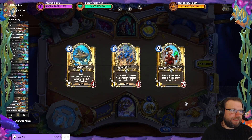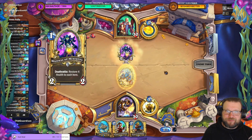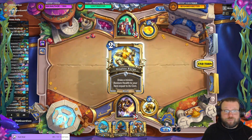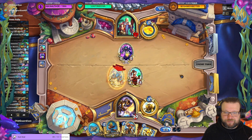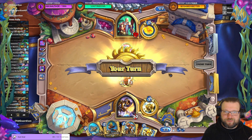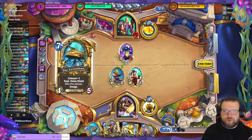Alright, we can do this. Just buffing up that Mothership. What kind of control mage is this? Draw might be good. Just hit face. This is totally fine. Let's discover a mech first. Bonus Leviathan — sure, we can do more Leviathans.